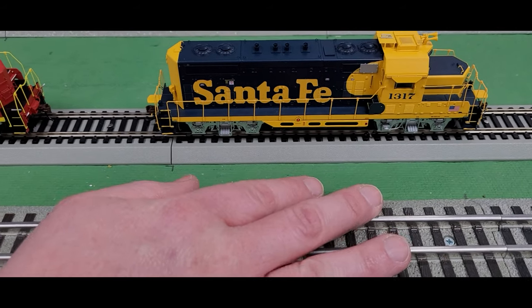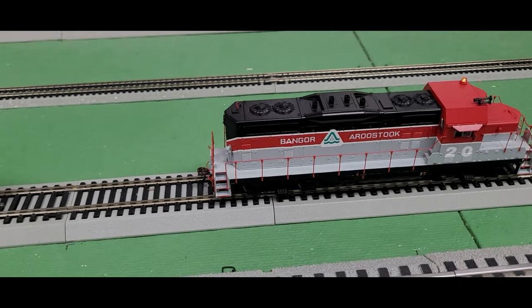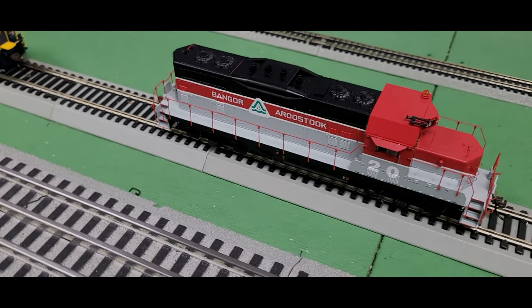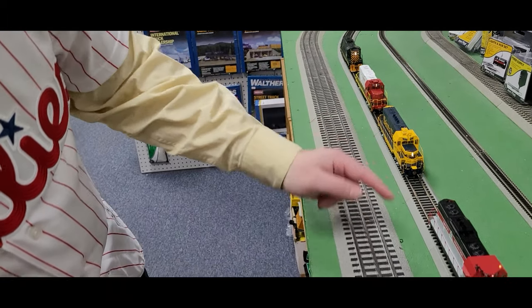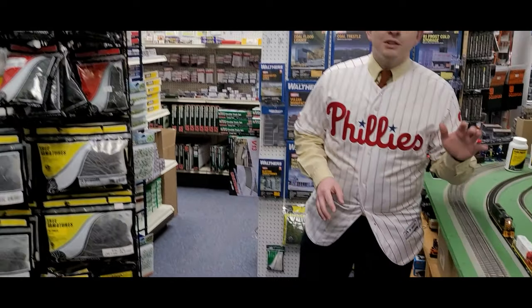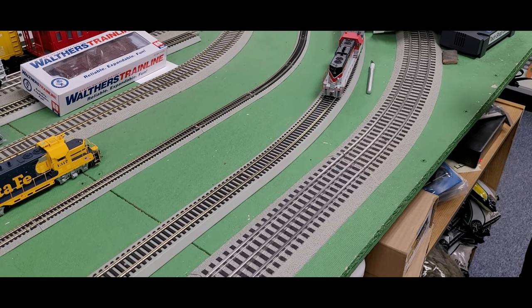Each model features different detailing variations — an American flag on the nose, speed recorders, and differences in headlight placement: some have high headlights, some have them in the nose. One model even has a strobing beacon light on top, a subtle feature not found on the others. Athearn is putting a lot of great detailing into these diesel locomotives. These engines are selling at Yankee Dabbler for $255, with all the great features you'd expect. Let's hear what they sound like — all aboard!